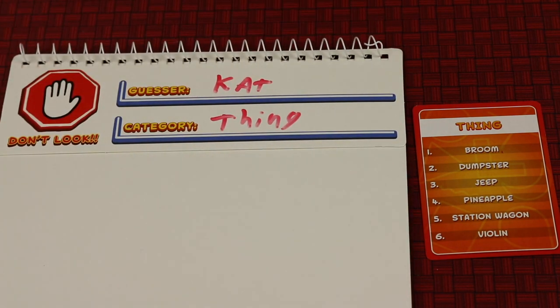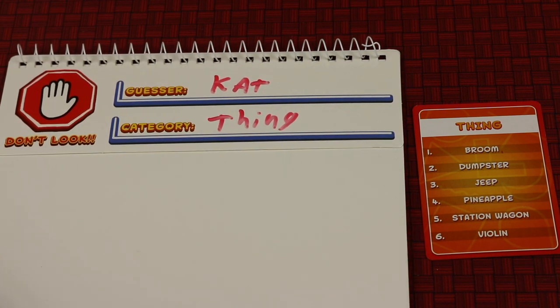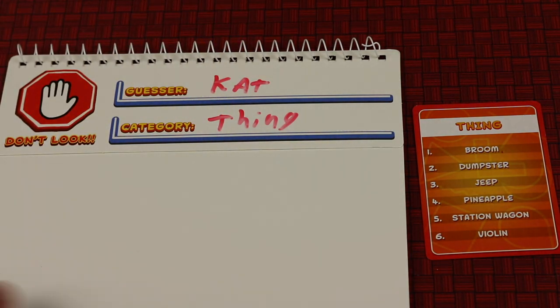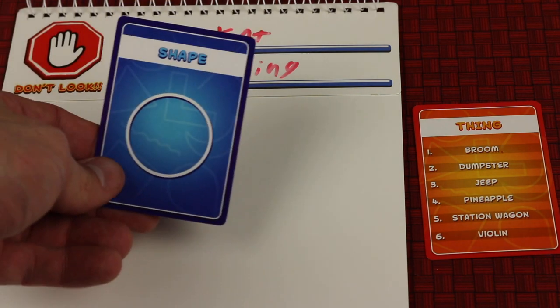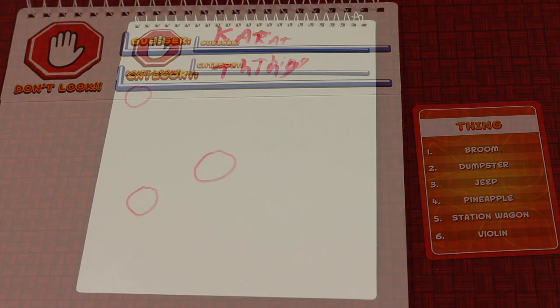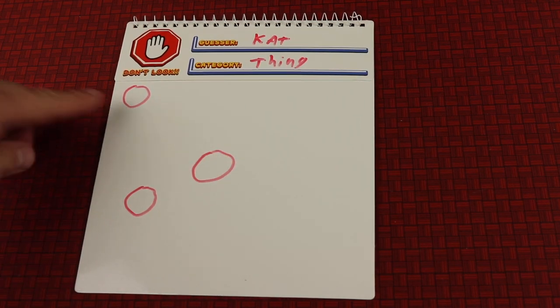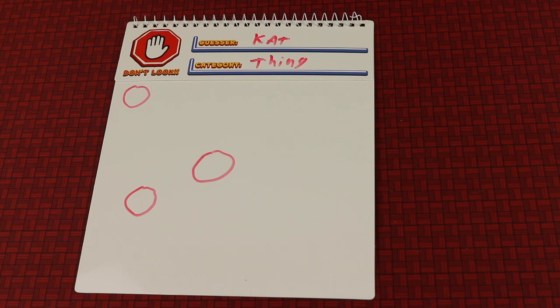In this case the answer is Jeep. So now what's going to happen is I'm going to draw a shape and then pass this to the left, which means I'll get another board from somebody else. I'll be continuing to draw, but only one shape. Let's say the shape I was given was a circle — I can draw only circles, but up to five of them. Maybe with my circles I drew two thinking they're wheels for a Jeep going up the hill, and maybe this one is like a sun. I would then pass this to the next player to my left.